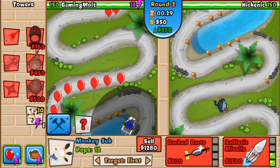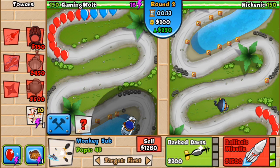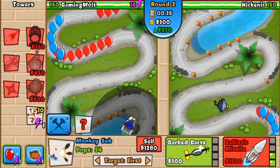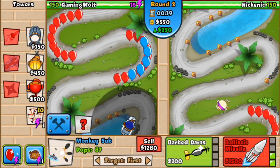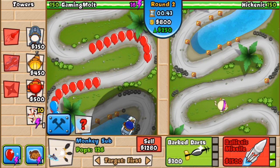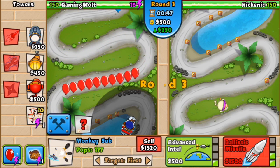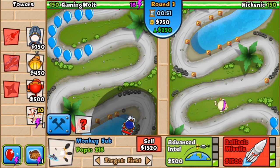So we're facing — what is his name — Hickenick, something like that. We're gonna start off with our sub down here, and our goal as always is to make sure that we have a good base defense, just to help hold off from anything. I'm gonna go ahead and get the sub up to the airburst darts.